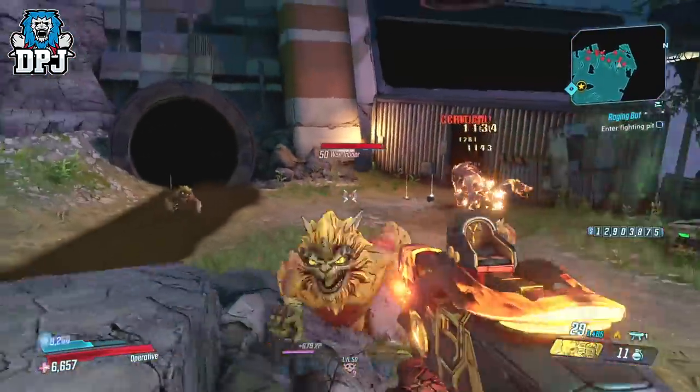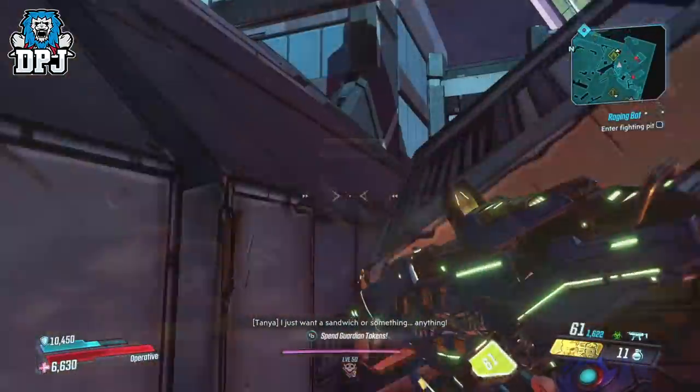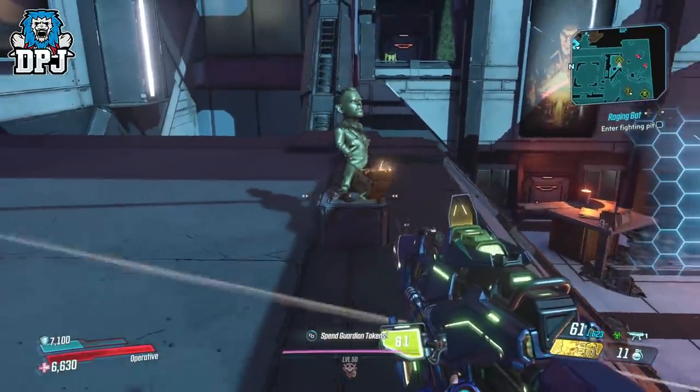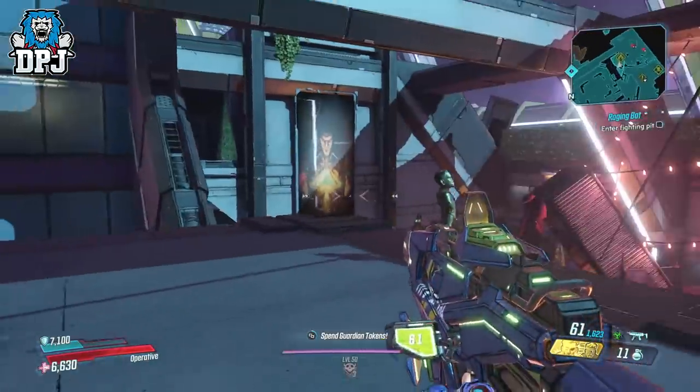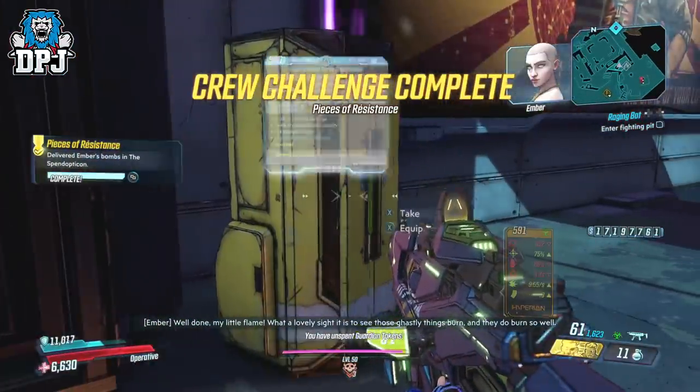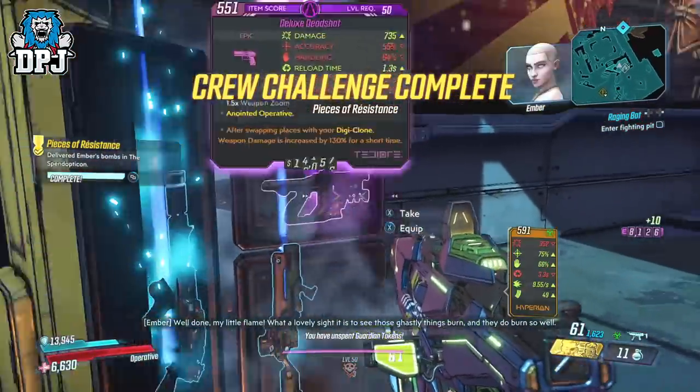The Ember's Purge is obtained via Ember's Crew Challenge, where you have to locate 5 statues and blow them up. All locations and a complete guide on this you will find within the video description, so do check it out if it looks interesting to you.